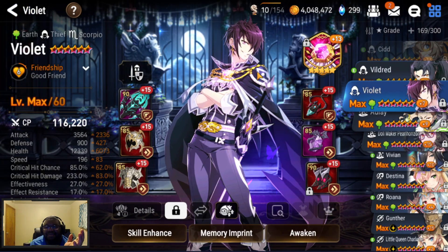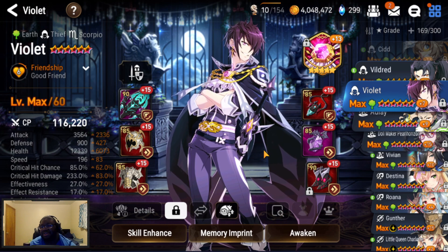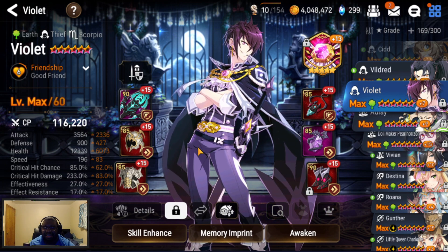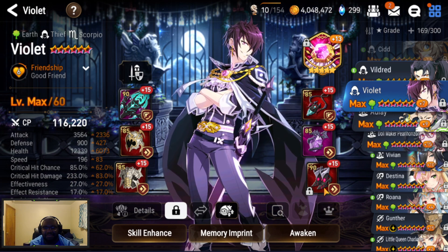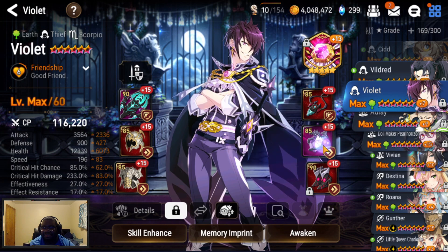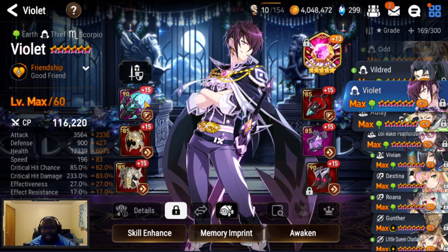I like Violet - I didn't have him when he was around and was the most annoying. He was basically the green Charles, the squishier Charles. My Violet's gear - he's on a speed set because life still is not rolling for me and this is just leftover speed set gear, so don't expect the speed set to be great.